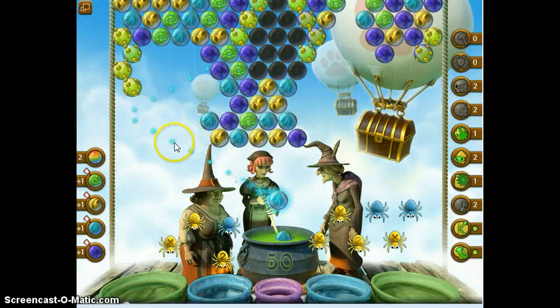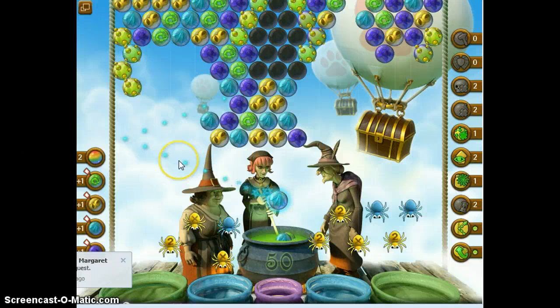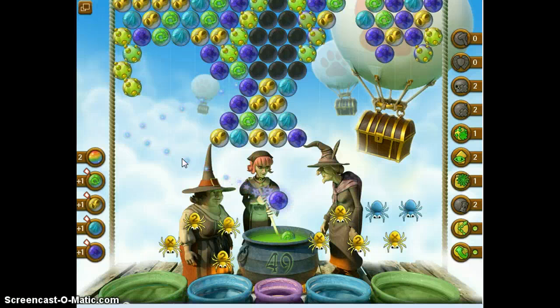We've got the other side to worry about. I haven't got that stopped yet and I don't have any blue bubbles. I've got aqua up there, which I can't reach, but I've got aqua down here I can reach. It's spread down to that — that's okay, I'll get it here. I think I got it stopped. Nothing's below the black bubbles.